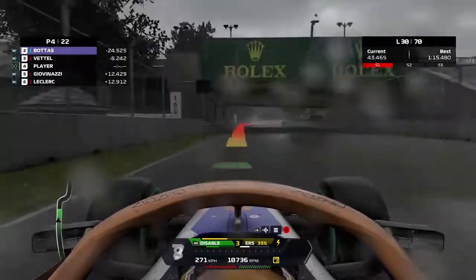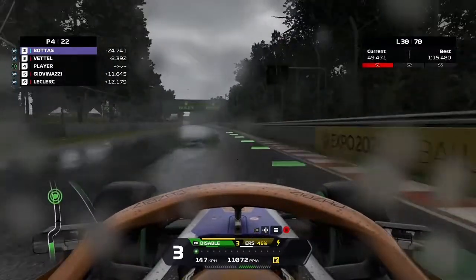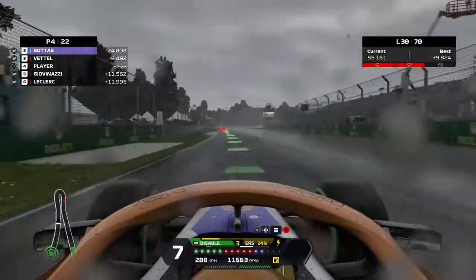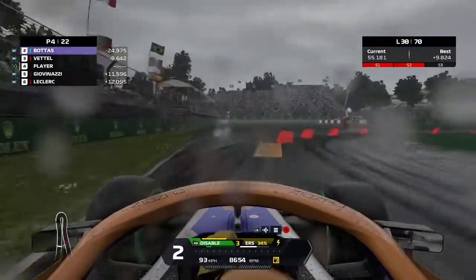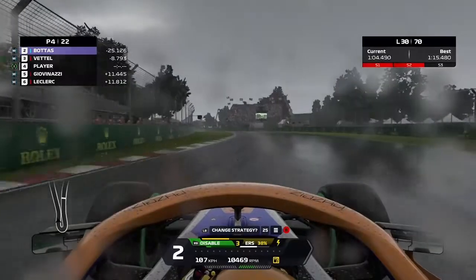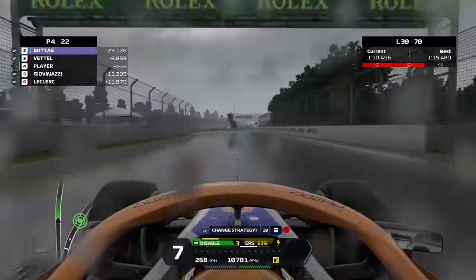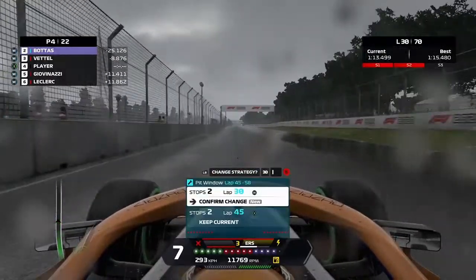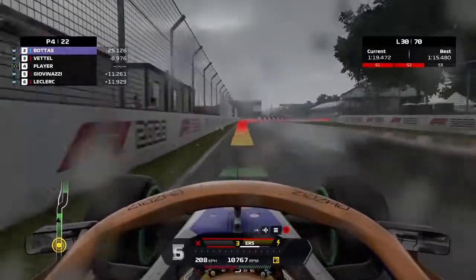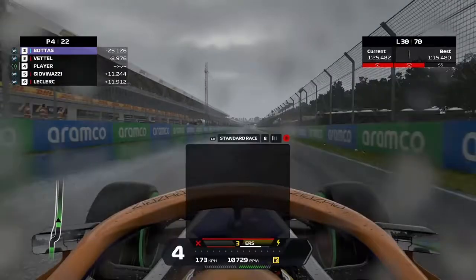Gap ahead is 6.9 seconds — they are on fresh wets. Giovinazzi is behind, gap behind is 13.3 seconds — also on fresh wets. Pit window opens in 15 laps time, 41 laps to go, a new strategy is available on the MFD. So as you heard, just under 7 seconds behind Sebastian Vettel — that gap will increase dramatically, obviously, Vettel both being in a faster car and on the correct tyres. 11.4 seconds now, and even Giovinazzi catching up multiple seconds just in that short time. But I think this is still going to be a net gain for us over the course of the race if we can make this work.